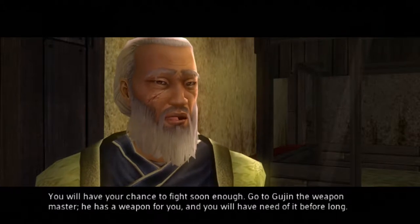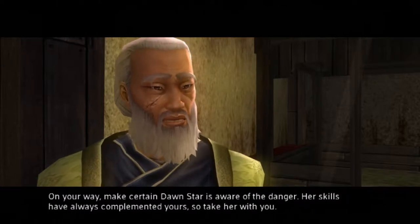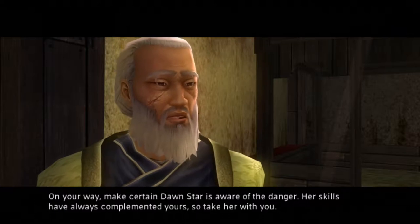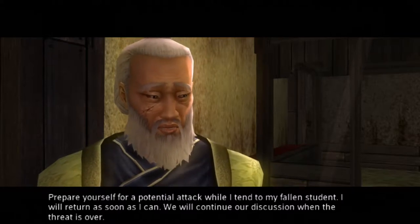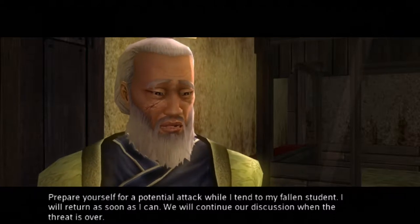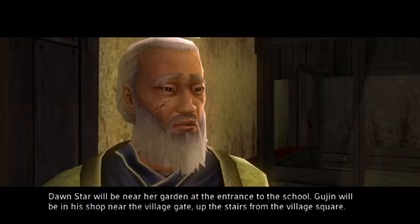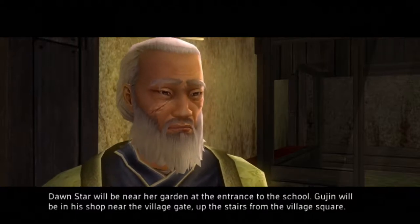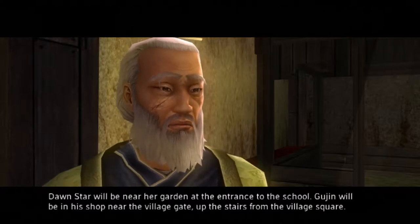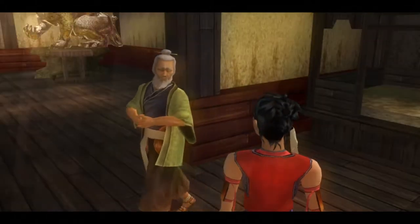Master Lee says: 'We will have to continue our discussion later — it appears we have more pressing matters. You will have your chance to fight soon enough. Go to Gujin the weapon master — he has a weapon for you and you will need it before long. On your way, make certain Dawn Star is aware of the danger; her skills have always complemented yours, so take her with you. Prepare yourself for a potential attack while I tend to my fallen student.'